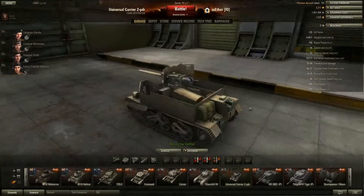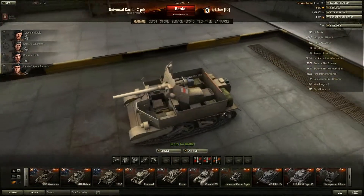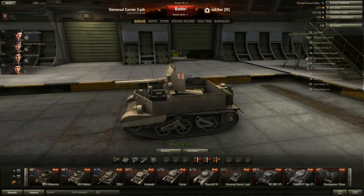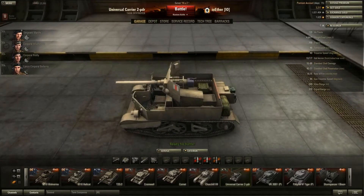It looks like a box with tracks and a gun, to be honest. I mean, it's tier 2. But that's less armor than an ELC has. That's less armor than a Hellcat has. That means that this is all made of paper.